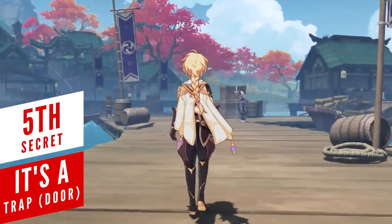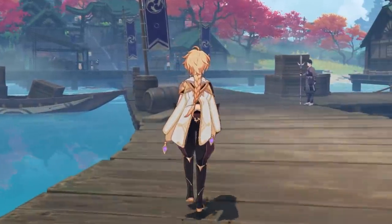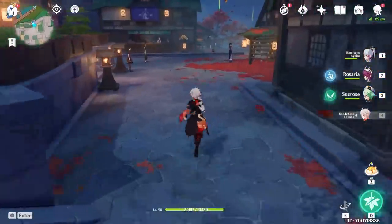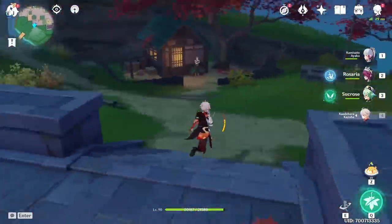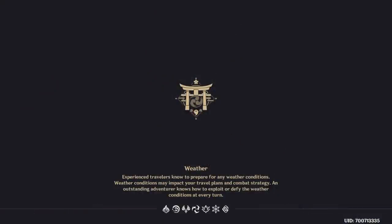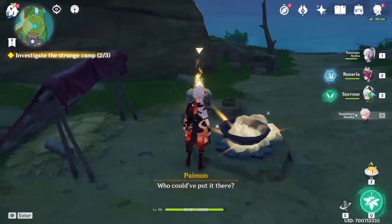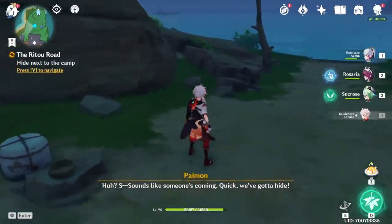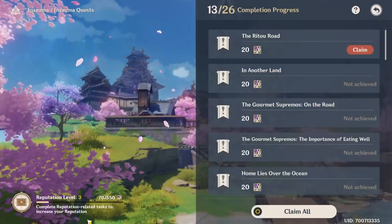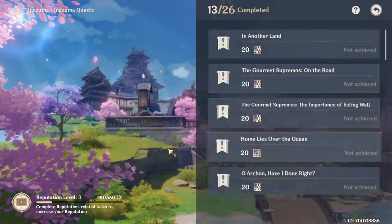There's always something hidden in the starting areas, and when you first arrive in Inazuma you wouldn't think there's a secret quest tucked away on this small island. Make your way from the teleport point to a small house — behind it lies a trapdoor that leads through a passage to another area of the island. This starts a world quest where you interact with three objects in a camp, triggering a cutscene and encounter. Afterwards you're rewarded with resources and bonus Inazuma reputation points.